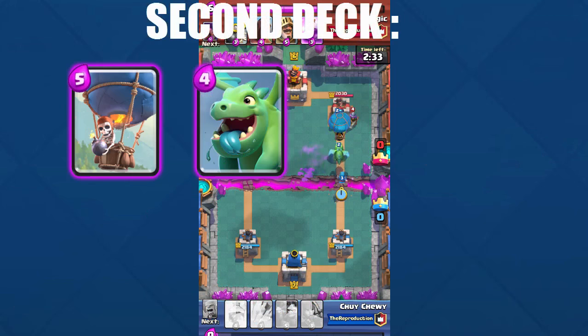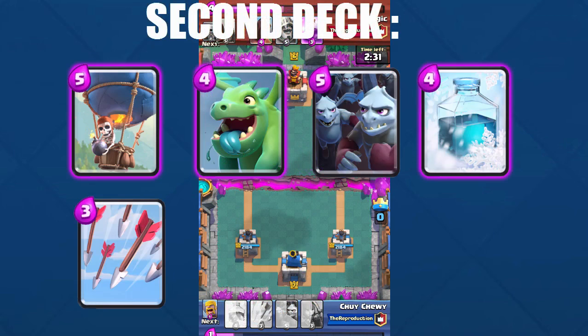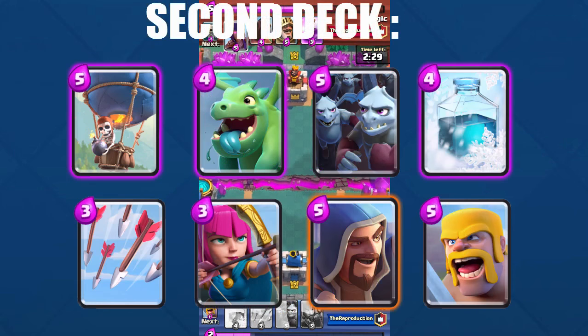The second deck is Balloon, Baby Dragon, Minion Horde, Freeze Spell, Arrows, Archers, Wizard, and Barbarians. This is the best air attacking combo in the game — the Balloon with Baby Dragon and the Minion Horde. We have two of the best splash attackers in the game, which is the Wizard and the Baby Dragon. The Freeze Spell is also an extremely dangerous spell with the Balloon, making it a deadly combo, especially when combined with the Minion Horde or Baby Dragon as well.